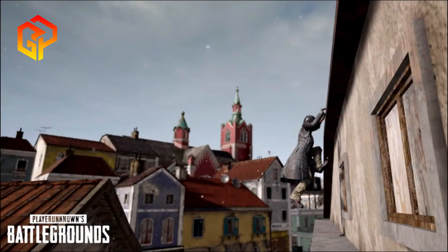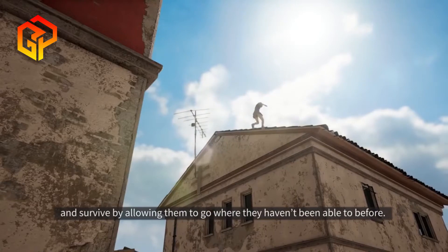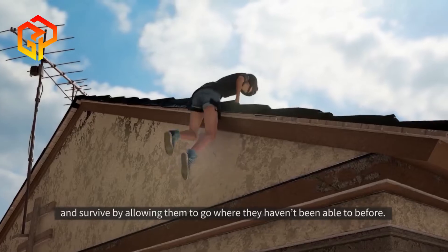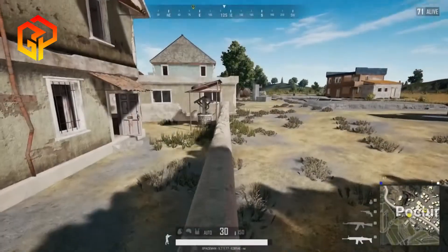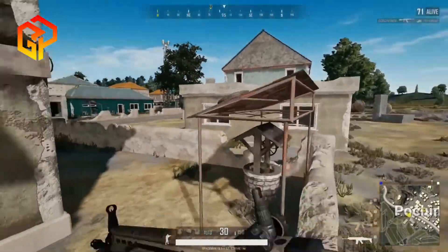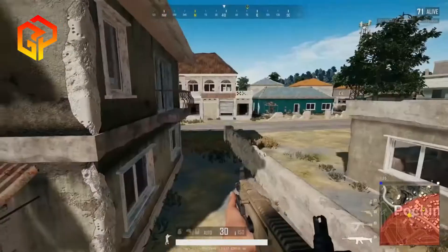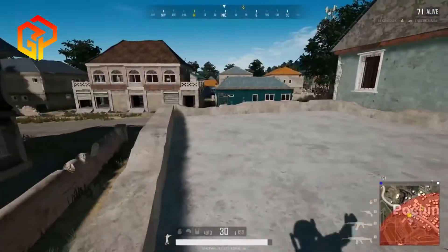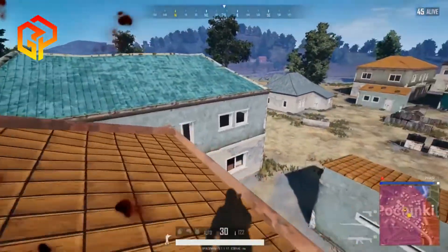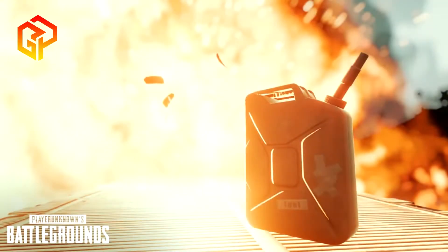Moving on to our next feature — ledge grabbing. This is going to bring a massive change to the game. Just run, do a jump, and if a building ledge is within reach, your character will grab it and automatically pull itself up. There were many places that were not accessible before, but now we're going to see new spots. Watch out because your opponents can use new spots too. It could slow down the game, but we're hoping it won't — it's a new awesome, realistic move in PUBG.